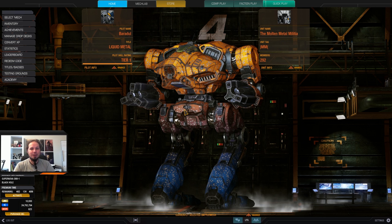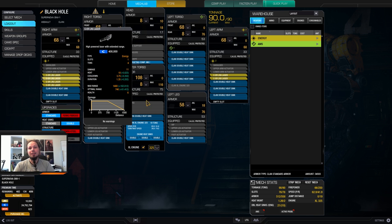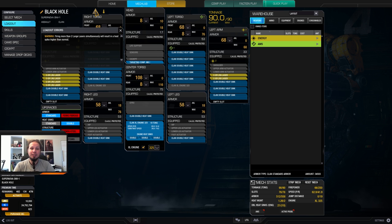Six ER large lasers seems to be very hot, but when you look at this you'll see why it works. We've got six ER larges and a ton of heatsinks — 21 heatsinks on top of the 10 coming from the engine, so 31 double heatsinks. That makes the mech really cool, so it is really sustainable and you have a lot of damage. The firepower is 66 as an alpha strike, though you shouldn't alpha strike because it will generate a lot of ghost heat if you fire more than two large lasers at the same time.